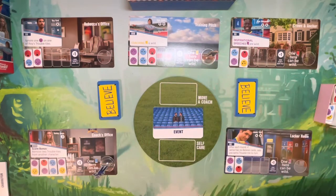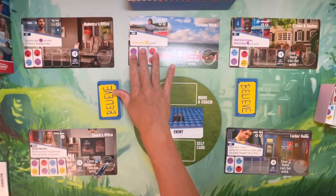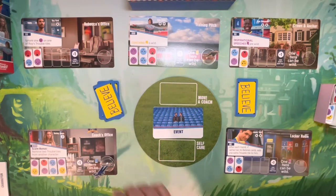Setup is very straightforward. You're basically laying out all of the location tiles, adding characters and adding travel tiles equal to what you see in front of them. Then you're going to evenly divide up 24 of the believe cards amongst all the players.